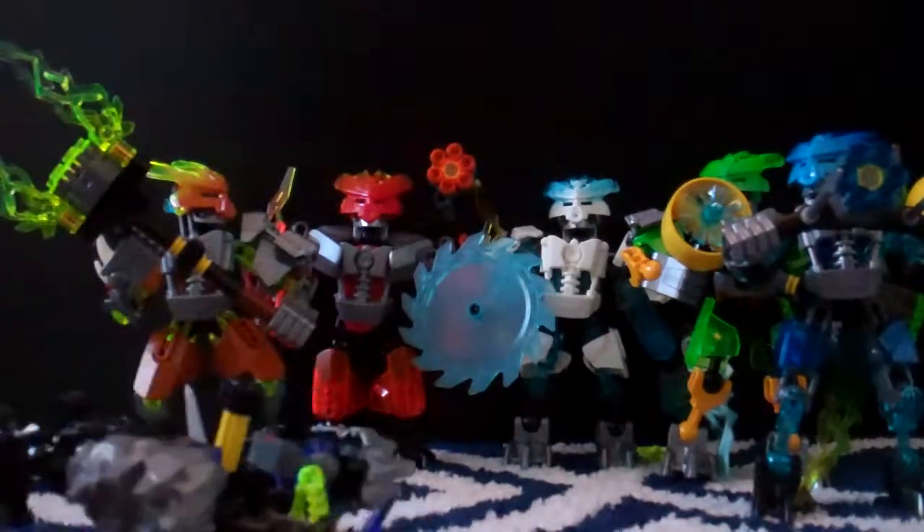Another thing they all have in common is that they use the Invasion from Below feet. Three of them have them in black and three have them in silver. The Protector of Earth, Protector of Fire, and Protector of Water have them in black. Protector of Stone, Protector of Ice, and Protector of Jungle have them in silver. Also, the Protector of Stone has little spikes on his feet and the Protector of Jungle has little lime green vines on theirs.